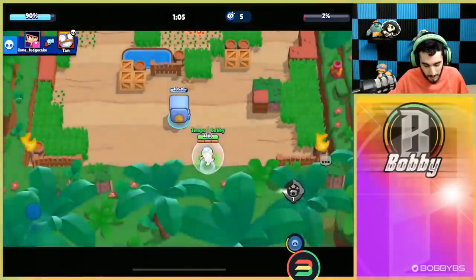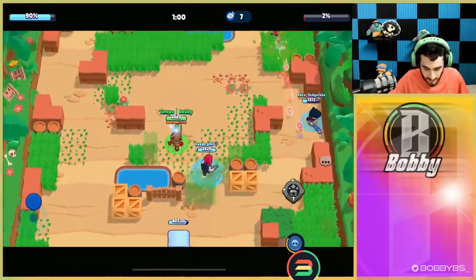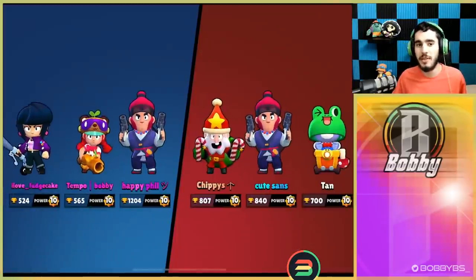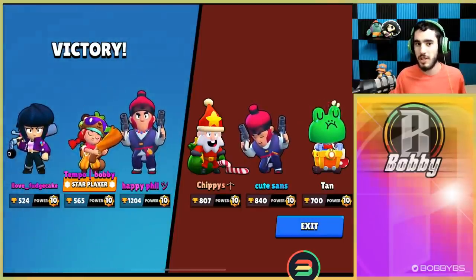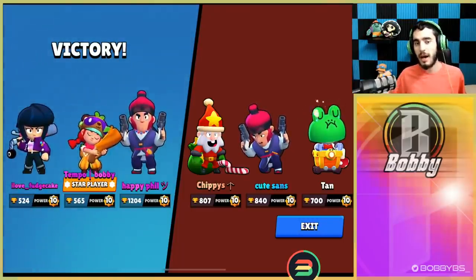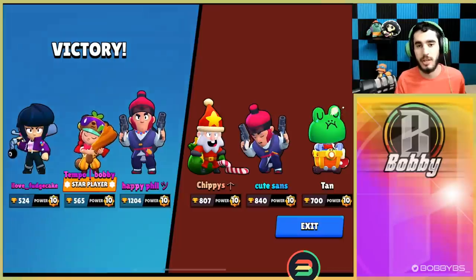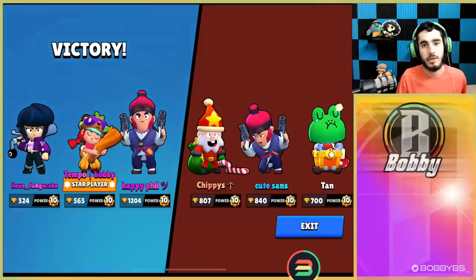Fudge and Phil could have just supered the safe — maybe they didn't know that. Fudge is aiming that super and he's going to be able to get it on safe, and that is going to be game. You guys just saw the absolute raw power of Jesse in Heist — it's super good right now. Jesse fully does work in Siege and Heist as long as you play correctly and take it slow, because Jesse isn't overpowered as a brawler — it's the turret that's overpowered. That's going to be it for today's video, hope you guys enjoyed — leave a like, hit that subscribe button, and I'll catch you guys tomorrow. Peace.